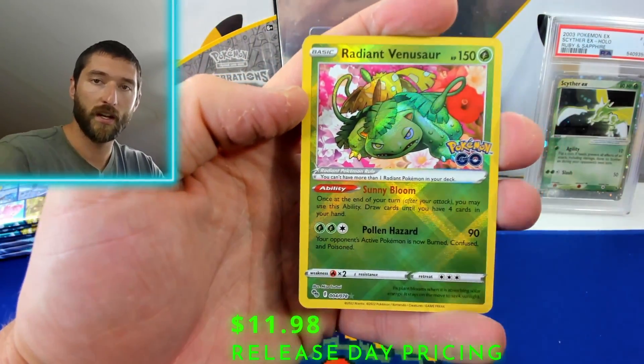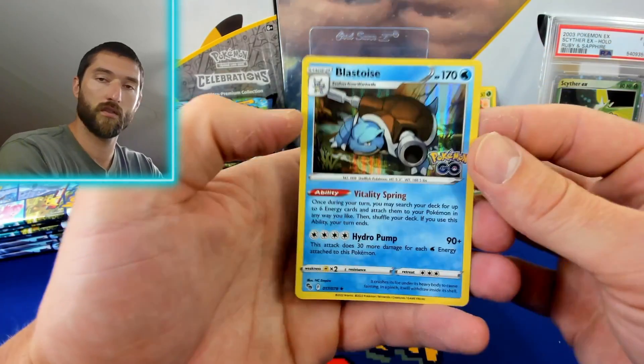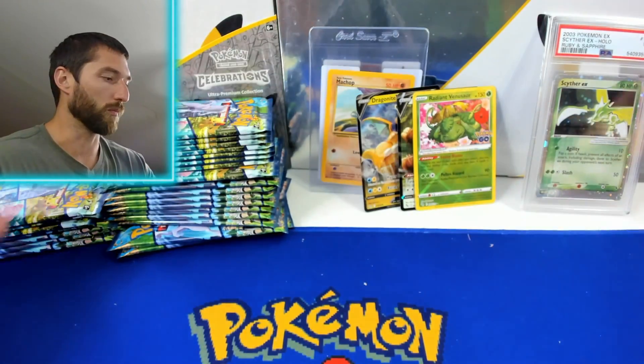We got a Radiant Venusaur — I think this is our third Radiant Venusaur that we've pulled. We pulled the Blastoise with it too.